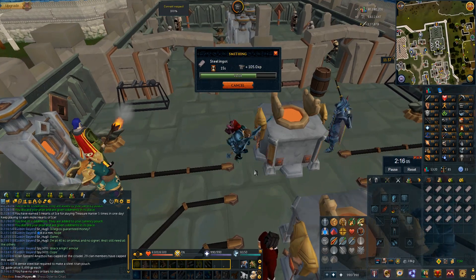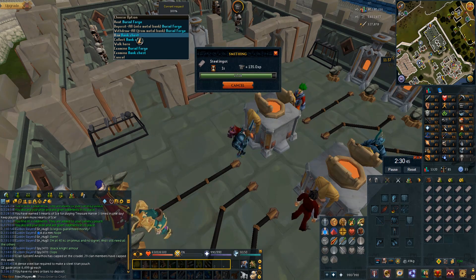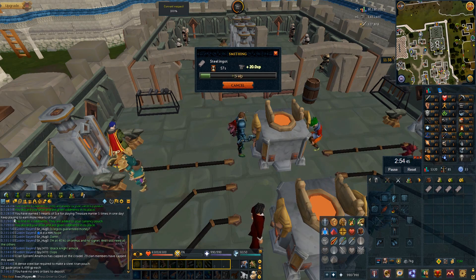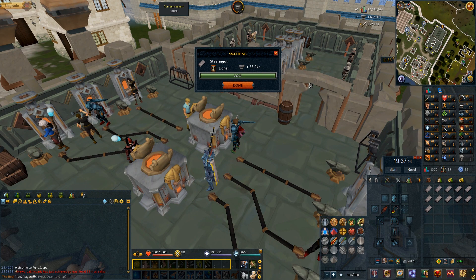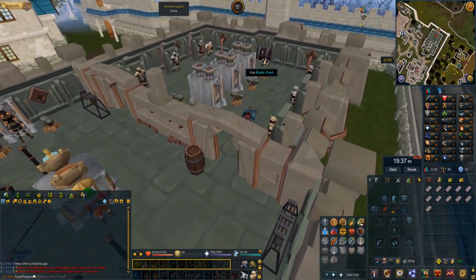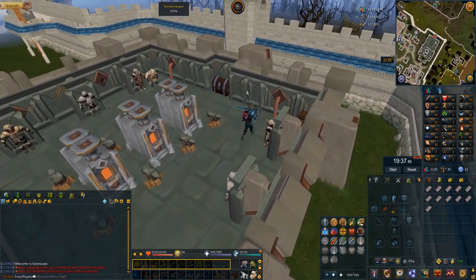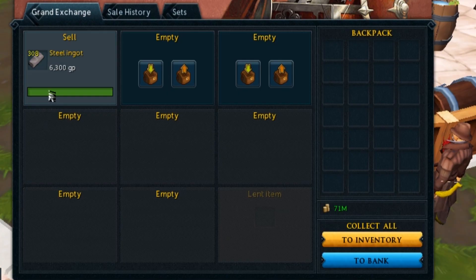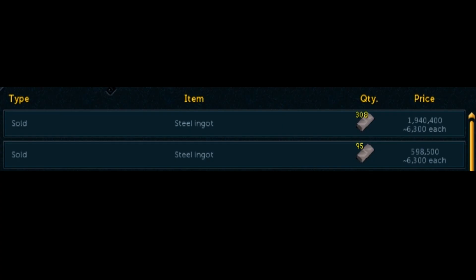You have to run over to the bank in the Artisans' Workshop, then back to the furnace and repeat. When you run to the bank, press number 3 — that's a keybind to instantly deposit everything in your inventory. Then run back to the furnace and smelt again. I had 2000 bars and it took me just under 20 minutes to turn them into ingots. All of my steel ingots sold just under mid at 6300 GP each — 95 of them sold instantly at 6300, and the rest sold within about a minute and a half.